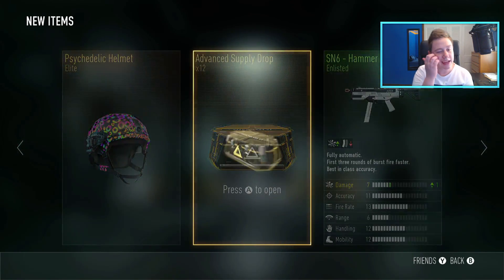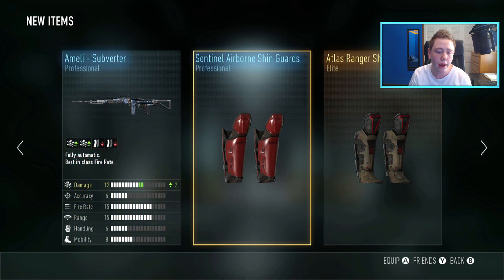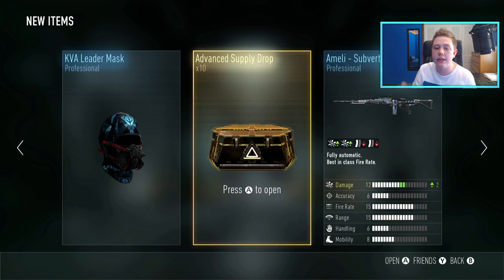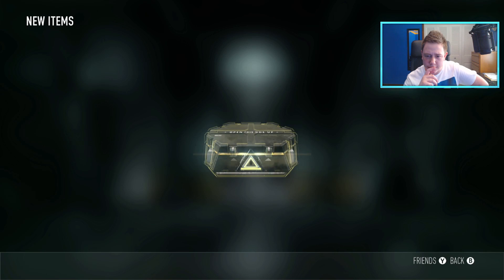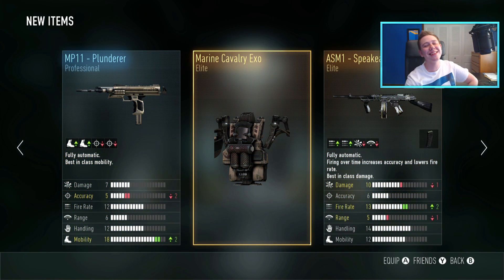Psychedelic Helmet — already have that. I still don't have the Psychedelic Exo, pretty sure I don't have that one yet. Melee Subverter — come on, hit me! I've got 11 more, hit me with something. Passionate hat — nothing crazy, man. We're getting so many Bulldogs, we're getting Bulldogs for days.